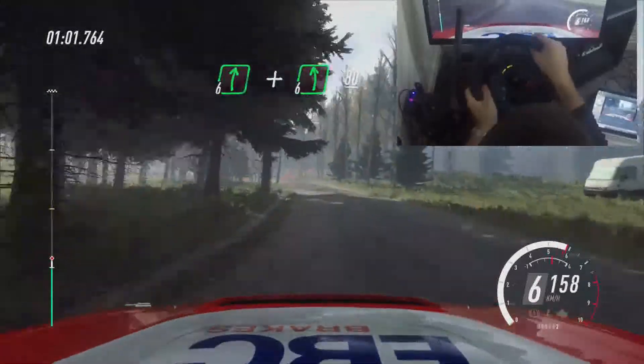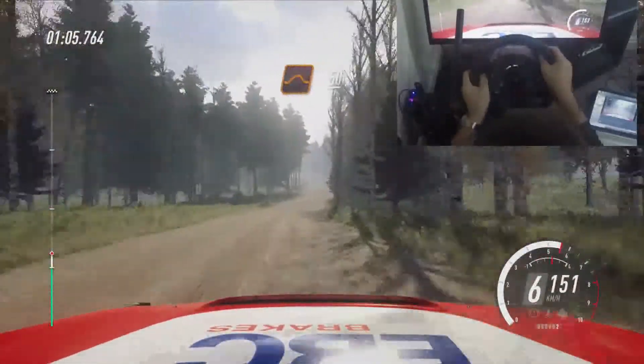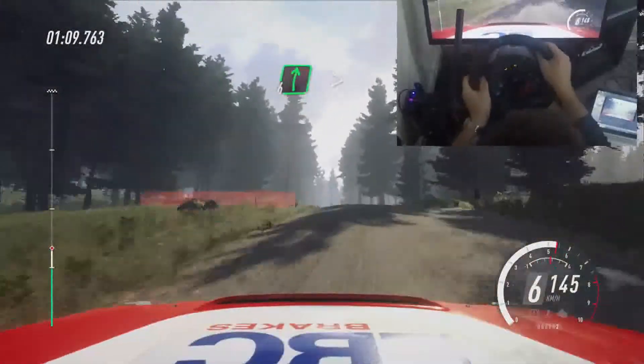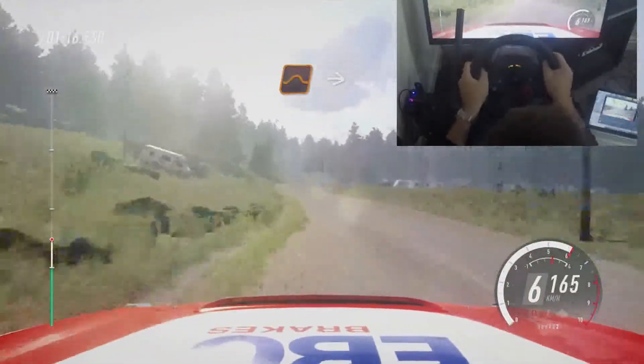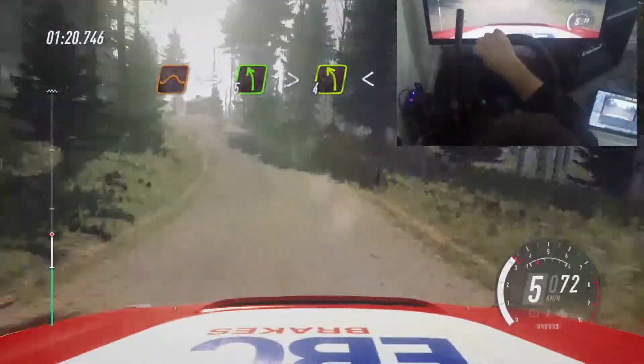Keep right of a 80, keep middle of a jump. 50, 6 left of a crest. 80, 6 right, tightens of a crest, to keep middle of a crest. 80, dip, and keep middle of a big jump, into 7. 5 left, tightens, 4.